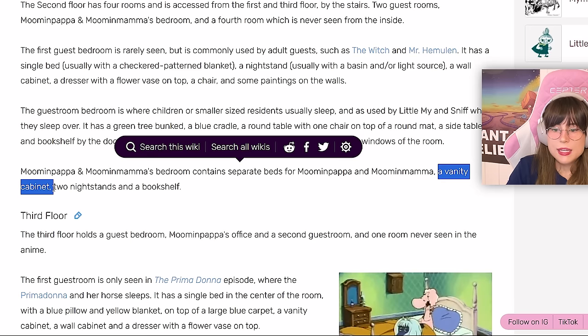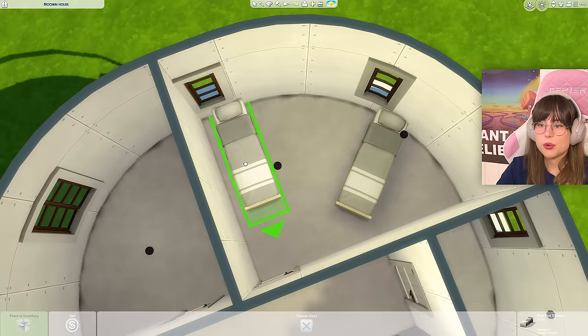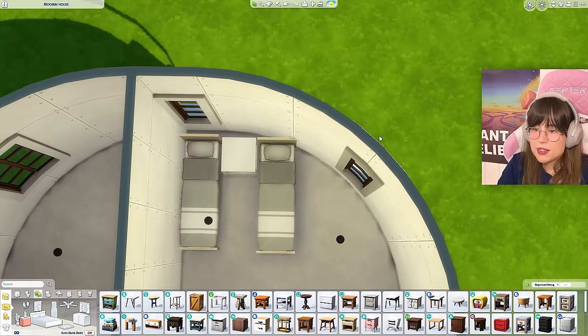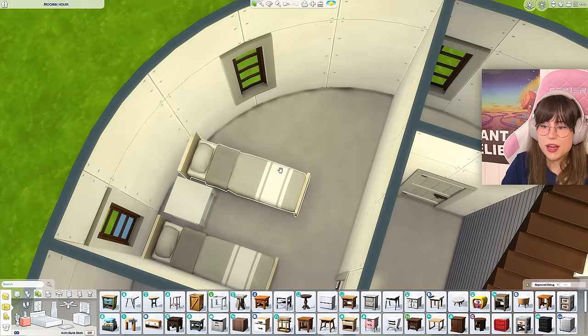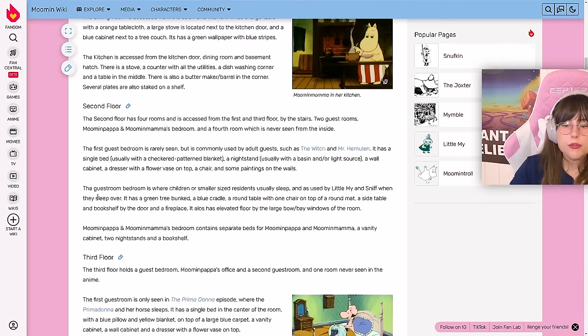I'm going to have the beds here. They had two nightstands — I don't know, I'm going to take my creative liberties and not squeeze two nightstands in there. It's just going to be like that — that seems to work. For the first guest bedroom: they have a green bunk bed — wait, a 'green tree bank'? Do they mean a bunk bed? I hope so at least.